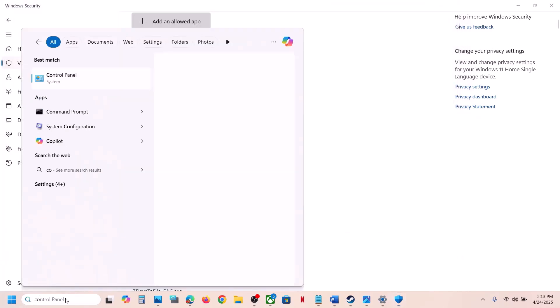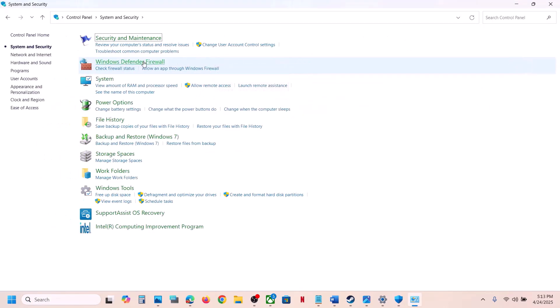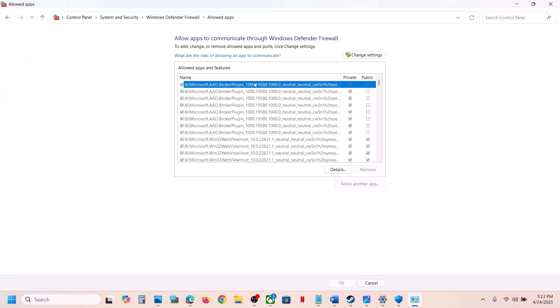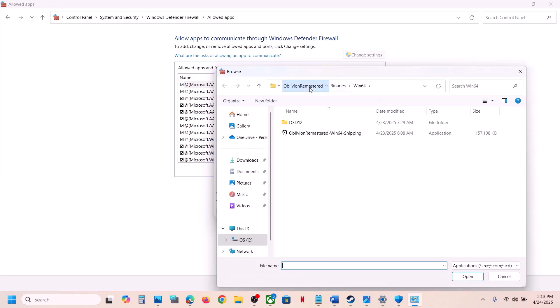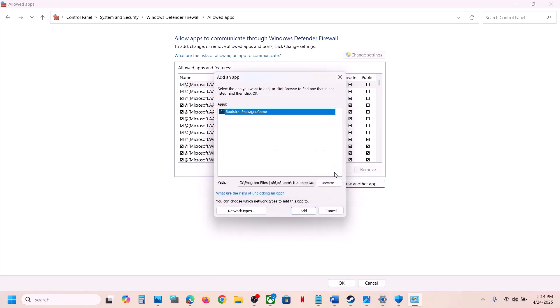Now type 'Control Panel' in the Windows search box and open Control Panel. Go to System and Security, then Windows Defender Firewall. Click on Allow an app or feature through Windows Defender Firewall, click Change settings, click Allow another app, click Browse, go to the game installation folder, open the game folder, select the game exe file, click Open, and then click Add. In my case it is already added.